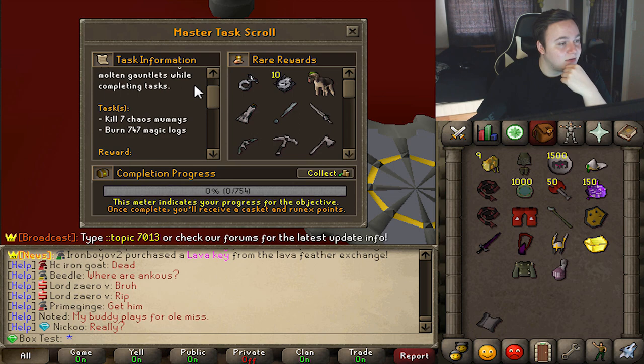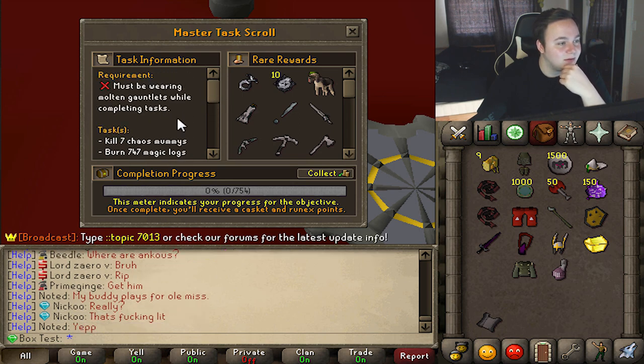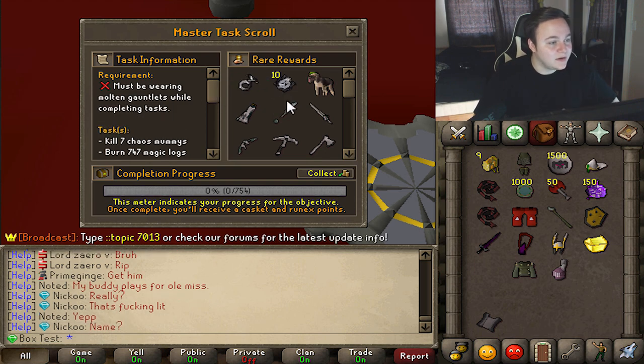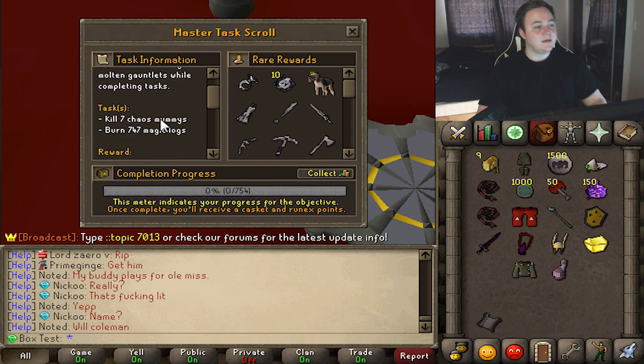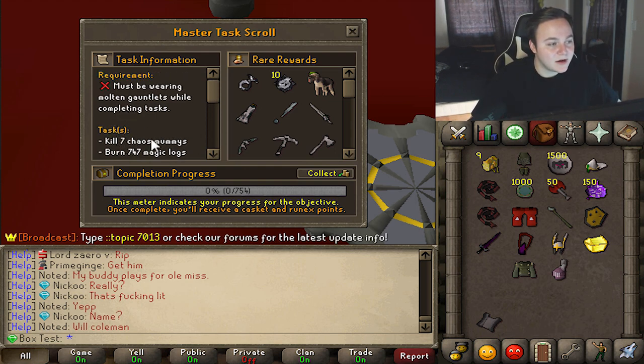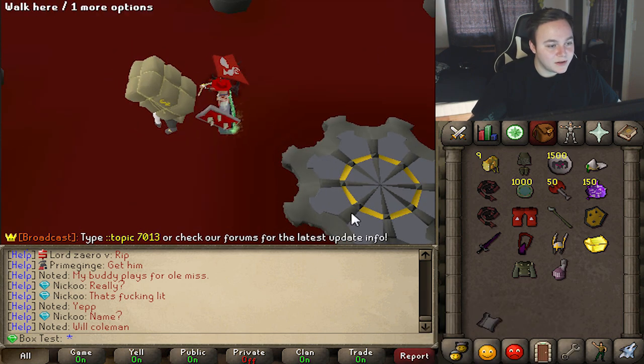Kill seven chaos mummies, burn 747 magic logs — that's really not bad at all! You gotta be wearing molten gauntlets. 747 magic logs will take a little bit but I thought the tasks got a lot harder. If you get your hands on a master task scroll, you're in good luck.